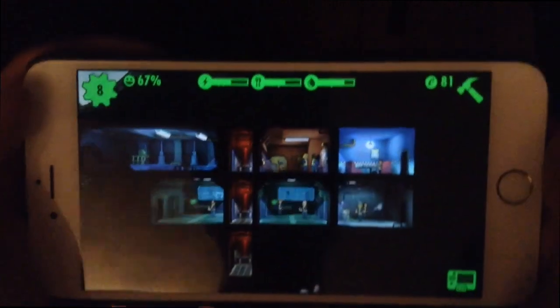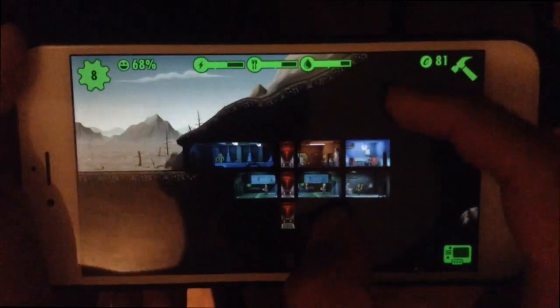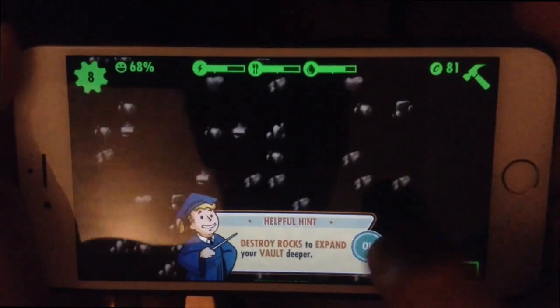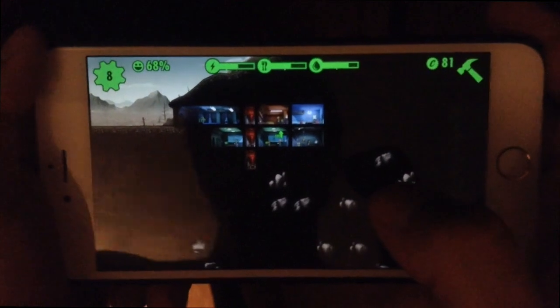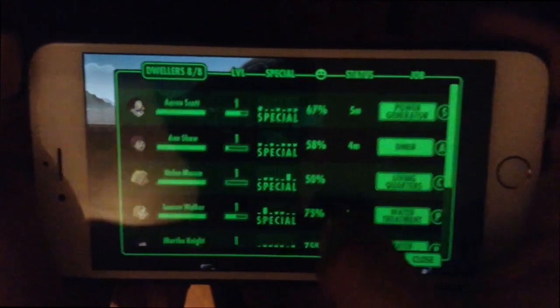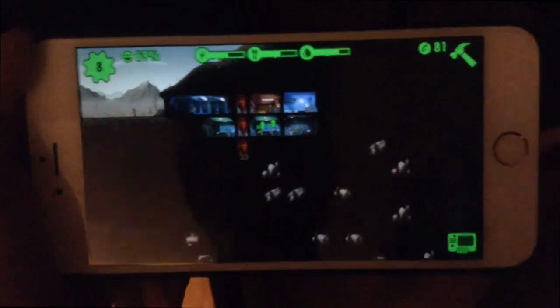So what I was just showing you guys — first look here at the Fallout Shelter game. It looks like you can really create a deep, deep vault and destroy rocks. This game looks like it can get pretty big. Also, one last thing — here's where you can see your dwellers and see how happy they are. Thanks for watching, hopefully you enjoyed this and it helps you. If you guys play, let us know how you do. Thanks, bye.